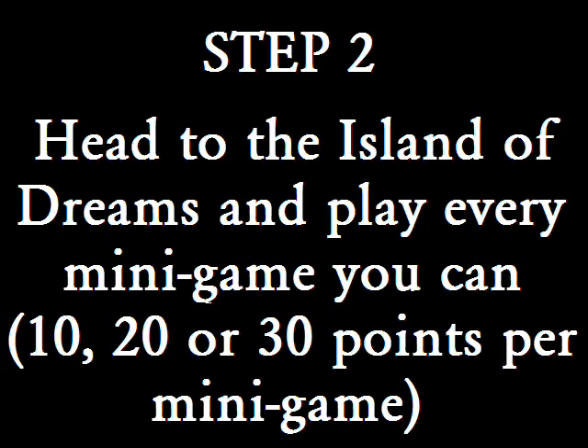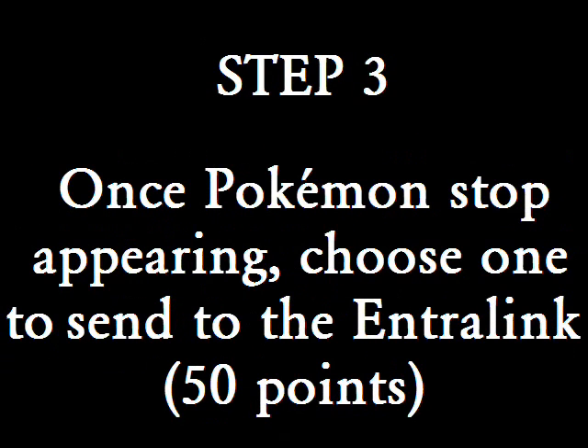It should happen after a few runs when you have somewhere between 15 and 20 Pokémon in your queue. Once Pokémon stop appearing, head back to the tree and choose a Pokémon to send to the Entralink — you'll gain 50 points right there. It doesn't matter what you choose; it could be a Rattata, a Farfetch'd, a Vulpix, or whatever. It's going to be a flat 50 points every time, so you're free to choose whatever you want, whether it's a strong species, a good ability, or whatever you fancy the most.